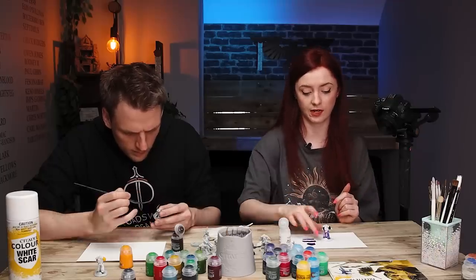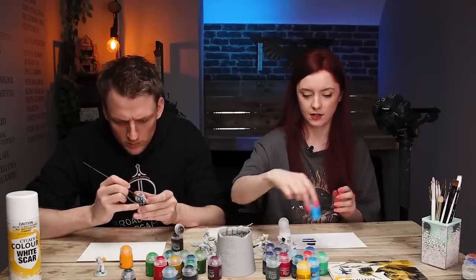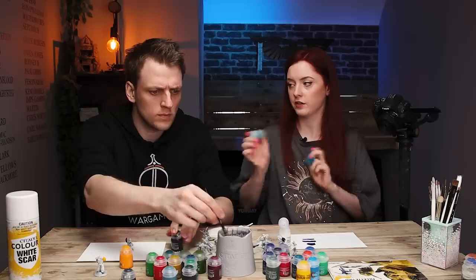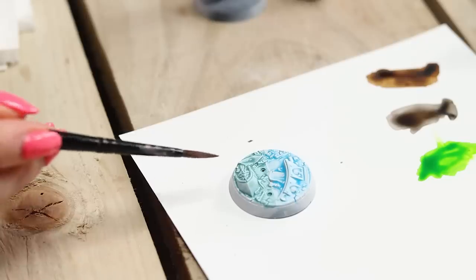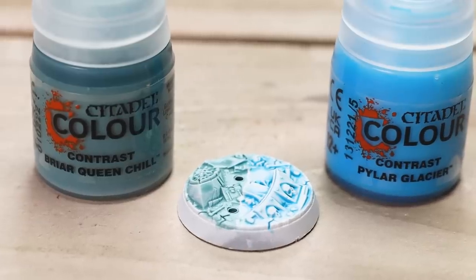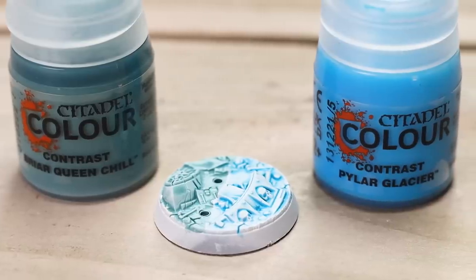There are two I've been looking forward to trying — the frosty colours Briar Queen Chill and Pilar Glacier. I'm going to do half a base with one and half with the other. Briar Queen Chill is going to be really nice for Nighthaunt-type models. Pilar Glacier has a really nice icy effect. Both of these felt more like technical paints than contrast paints, but I think they're going to be very very popular — especially Pilar Glacier.